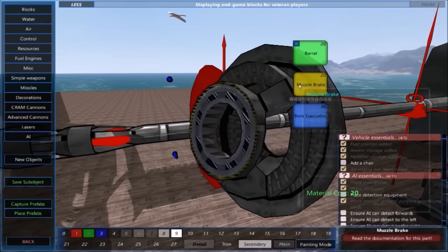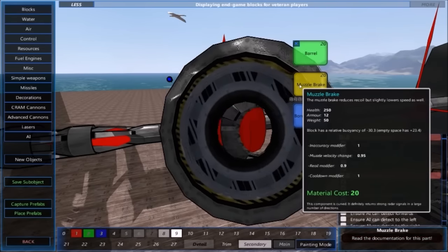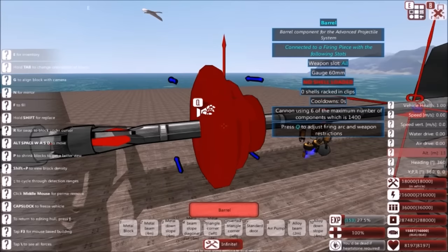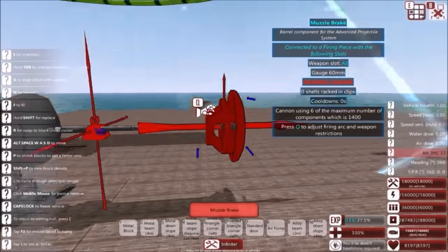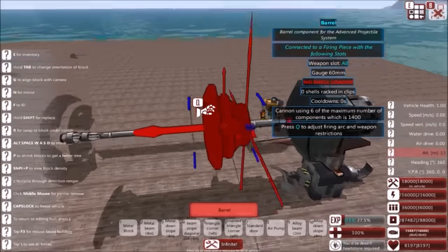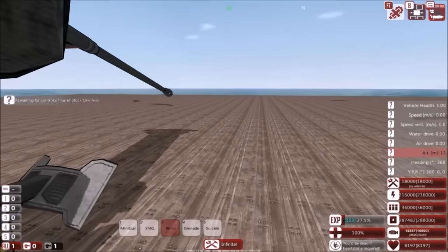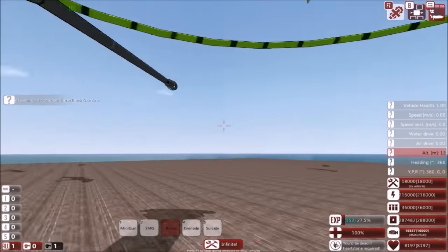The muzzle brake reduces 5% of your muzzle velocity but reduces 10% of your recoil. So it's good on some guns, but if you don't like the cosmetic of it — which does get kind of awkward when the gun gets bigger, as you can see by this full-scale version — yeah, it's really up to choice. Now that we have our gun and barrel, let's show this off. As you can see, we have full range of motion. We don't have very much elevation or depression because we have a 1-meter mantlet, but we do have full rotation either direction.